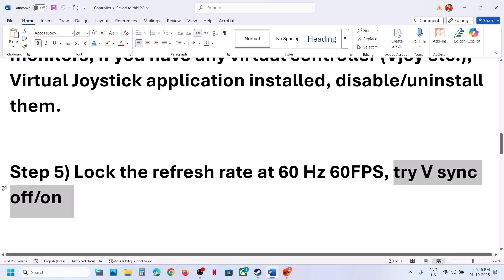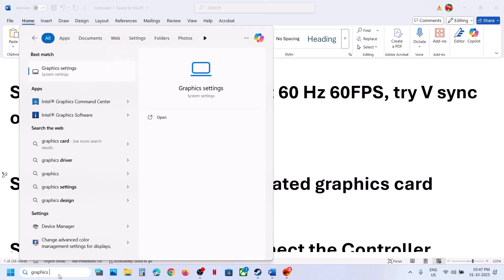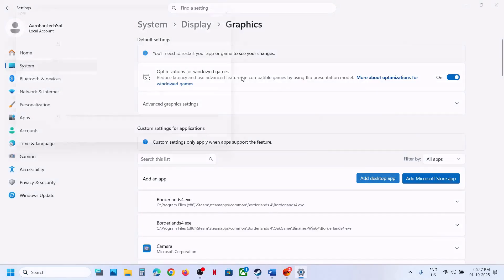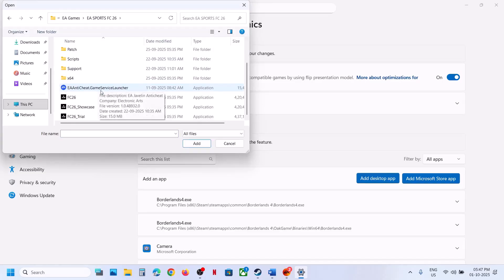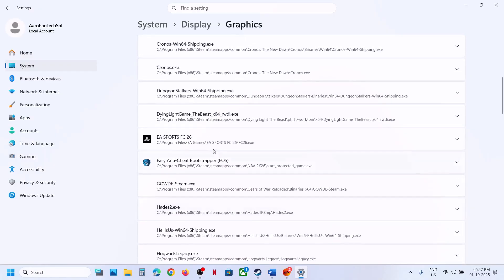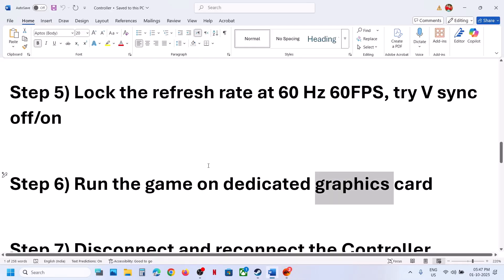The next step is to run the game on your dedicated graphics card. Type 'Graphics settings' in the Windows search box and click on it. Click 'Add desktop app,' navigate to the game installation folder, select the FC 26 executable, and click Add. Once added, find the game in the list, select High Performance, choose your graphics card, and then launch the game.